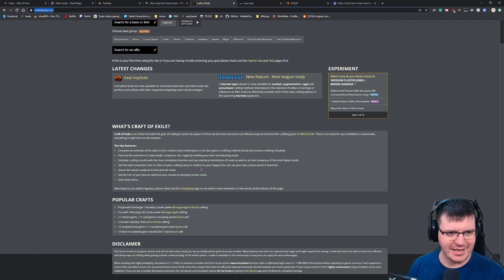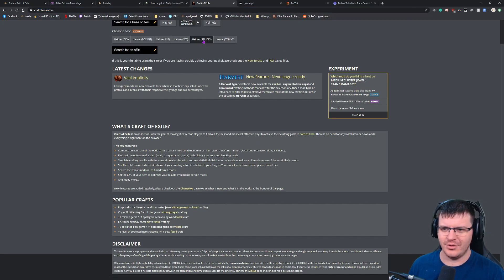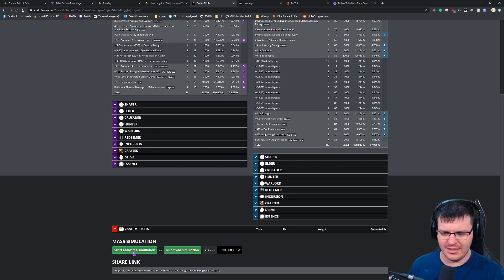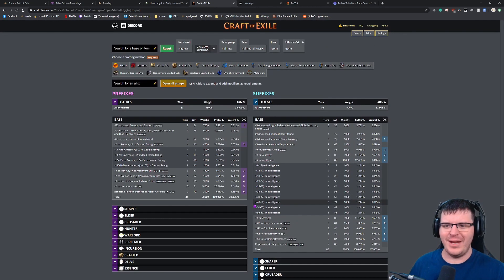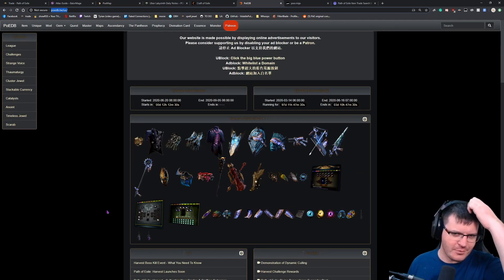This is a heavy crafting league and the league mechanic crafts look very interesting, but you need a good base item first. Craft of Exile is a fantastic way to plan all of that — you can pick your base, decide which affixes you want, run real-time simulations, and have it tell you on average how many fossils, chaos spams, or essence slams it will take to hit your targets. I highly suggest Craft of Exile.